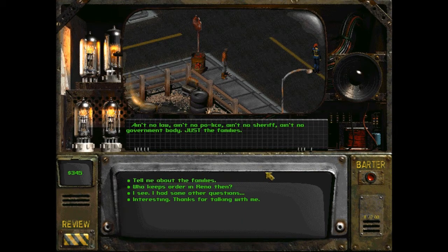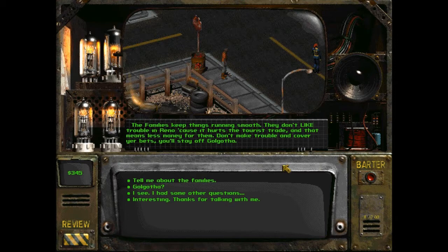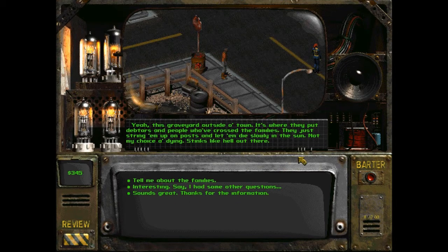What about the law? Jules: 'Ain't no law, ain't no police, ain't no sheriff, ain't no government body - just the families. The families keep things running smooth. They don't like trouble in Reno cause it hurts the tourist trade. Don't make trouble and cover your bets - you'll stay off Golgotha.' Golgotha? Jules explains there's a graveyard outside of town where they put debtors and people who've crossed the families - they string them up on posts and let them die slowly in the sun.